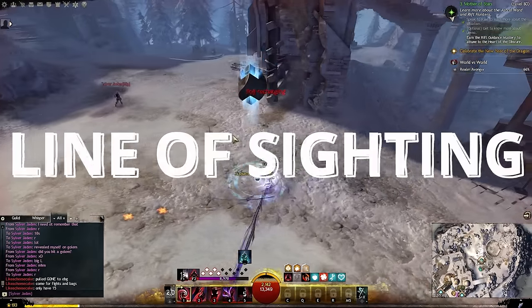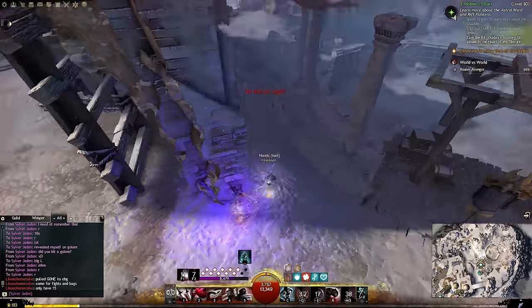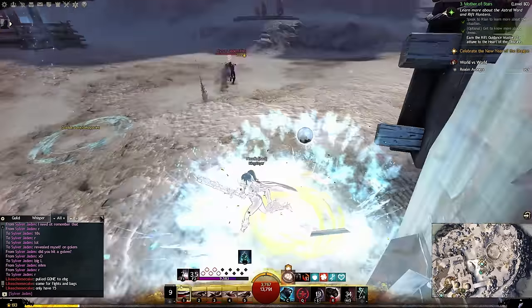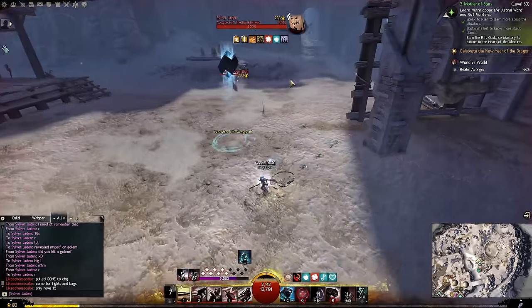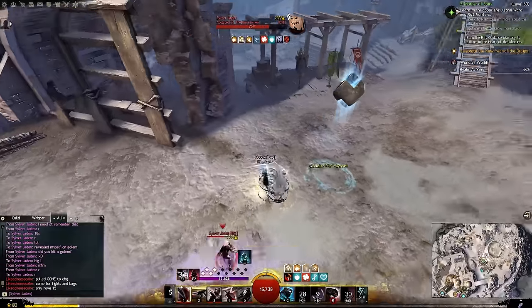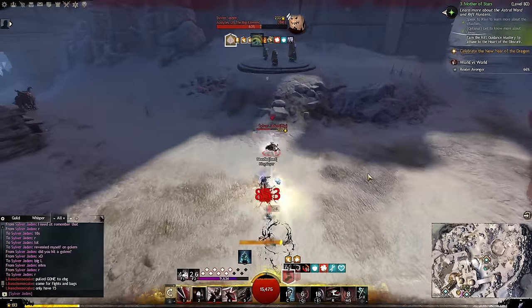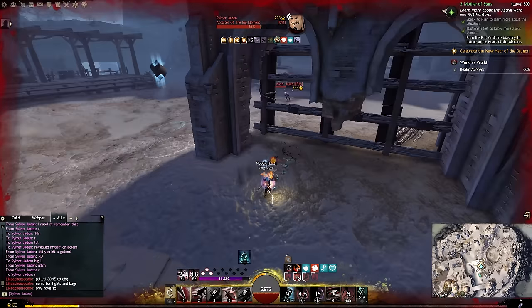Next we have Line of Sighting. This one is very straightforward — all it involves is using your environment around you to shield you from taking projectile damage. It's good to just bounce in and out of line of sight sometimes, especially if you're being plus-oned by a Ranger with a longbow and you just need some shield. So use your environment.